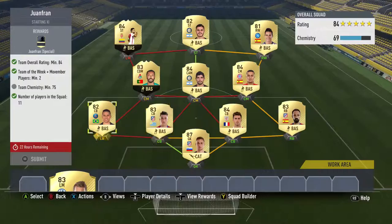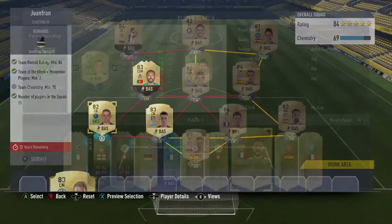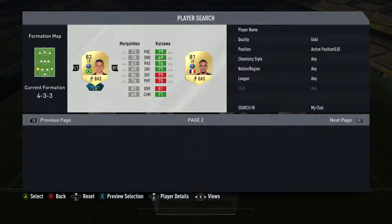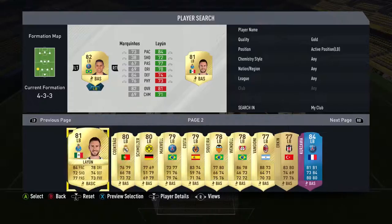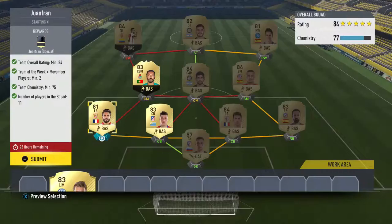Chemistry is an issue but it shouldn't be too hard to fix. Can we use an 81? That would be okay — an 81 works. But he doesn't get enough chemistry. A Liga Santander left back would be perfect. It has to be 82 or 81 — 81 works. There we go. It's been a struggle, it's been a real struggle. But that's what squad building challenges are all about — working with what you're given to try and find the best possible outcome.